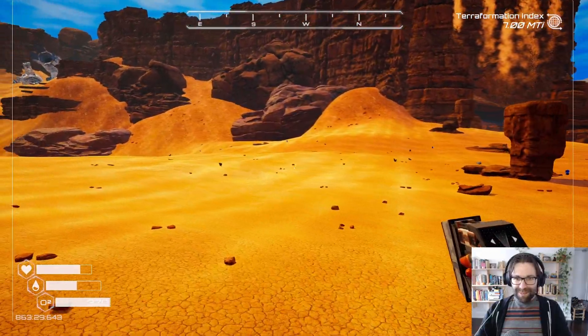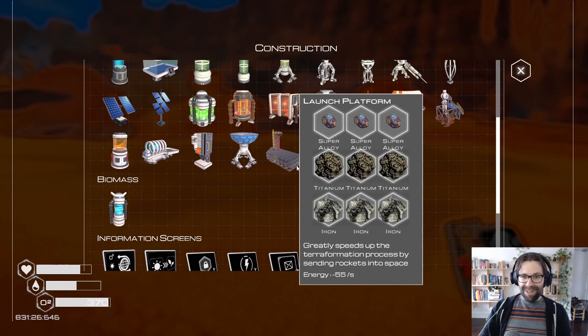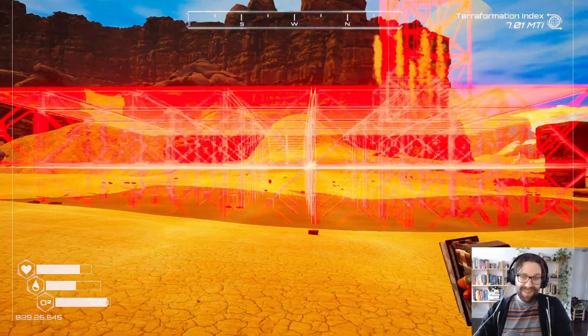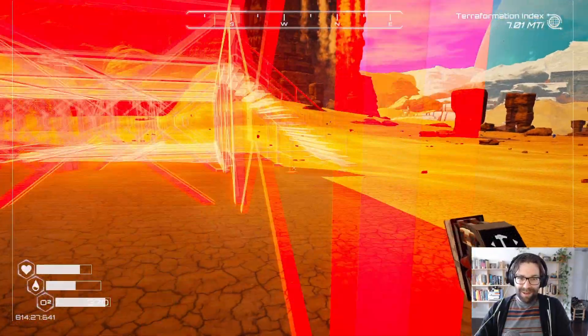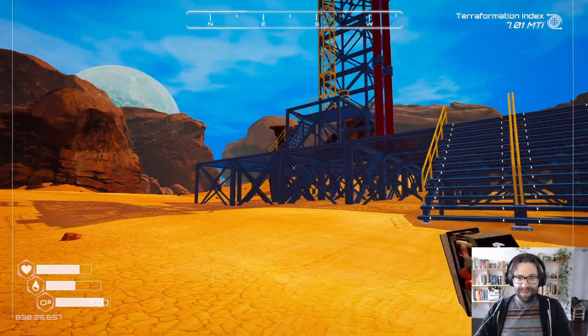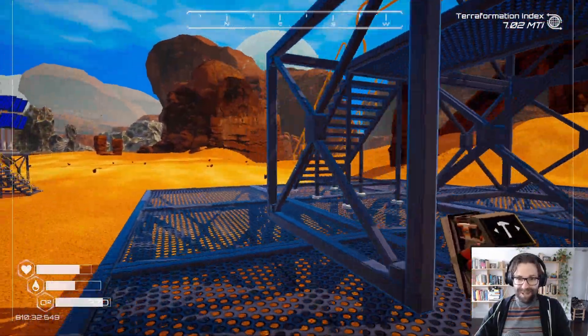I guess somewhere over here probably makes sense. There's this launch platform thing here — it greatly speeds up the terraforming process by sending rockets into space. Sounds like fun to me. Let me get a spot. Craft your first launch platform.